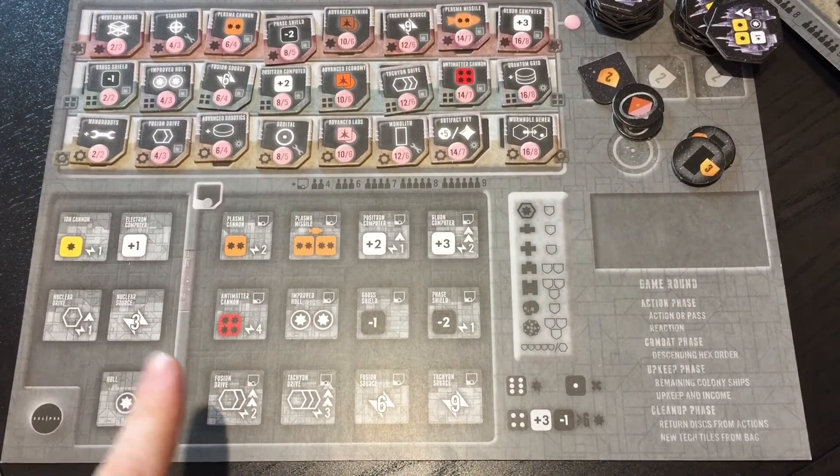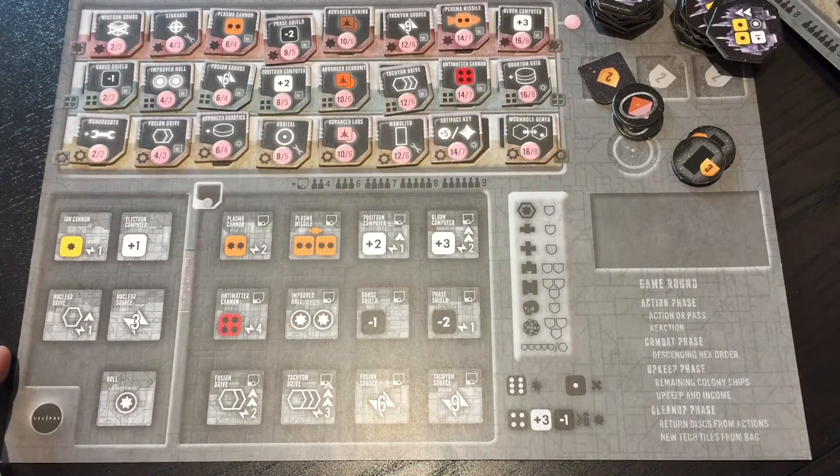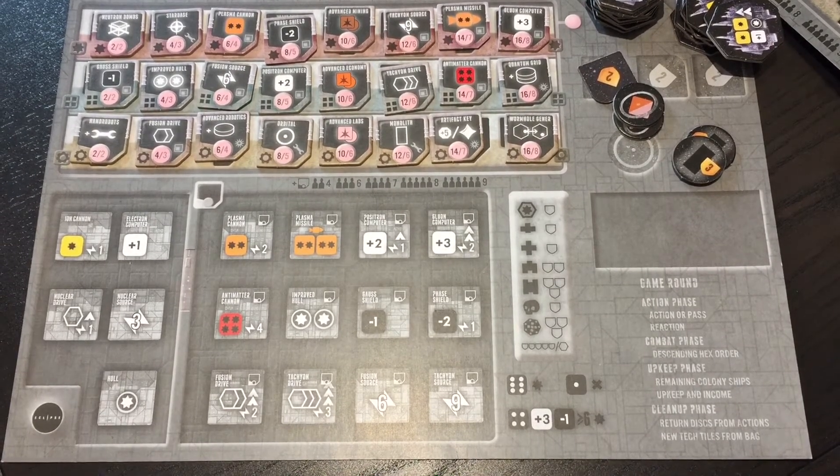I've got them laid out as they would come out from the research bag. Depending on the number of players you'll draw a certain number and lay them out. You won't start with this many at the beginning of the game — they're going to come out sporadically, and you'll see that in the gameplay.